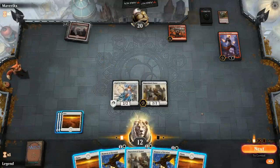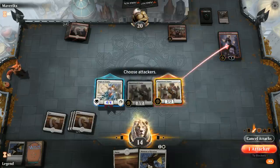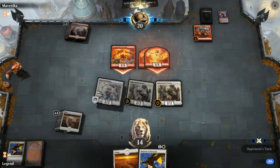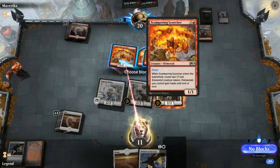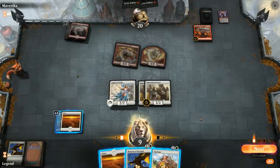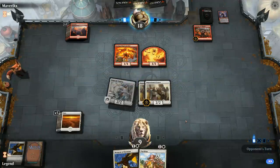Now we need to deal with this Chandra. I'll play Orator and then Moment of Heroism, which can cleanly take care of Chandra. We gain some more life and take a bit of damage from Chandra, so we're still at 14. Scampering Scorcher represents 6 damage with the Cavalcade potentially. I'll block a token for now. Pacifism isn't too effective against a 1/1, so I'll send Angel Vitality in, keep Orator on defense and hold up Moment of Heroism, saving Pacifism for maybe a Chandra Spitfire.